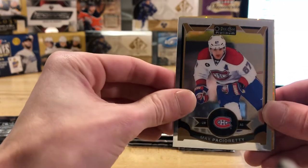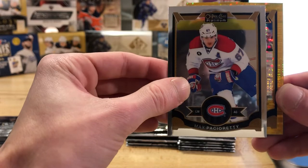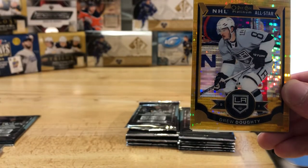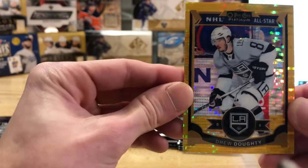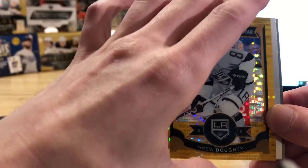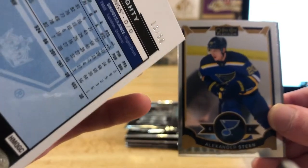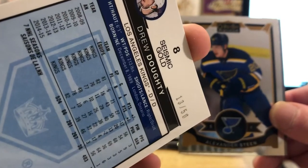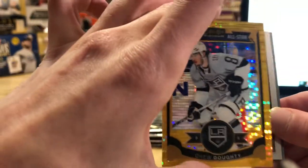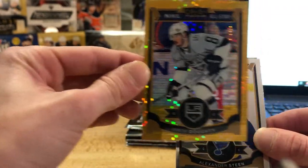Alright first base card — Max Pacioretty. Oh looks like we got a gold one here, looks kind of sexy. Oh there you go Chris! So we got a gold parallel here of Drew Doughty for the LA Kings. That's a pretty sexy looking card. A seismic gold numbered 13 of 50 — damn, sick! So finally got a nice little Doughty Kings card there. I know my hand's blocking it a bit but there you go, seismic gold, nice card buddy.